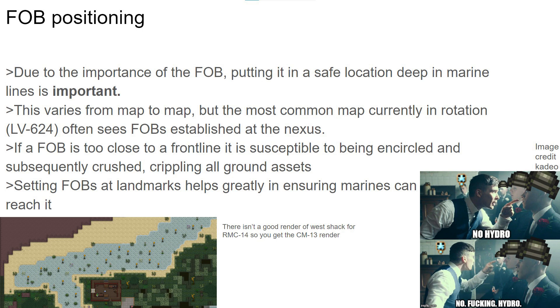This brings us to positioning. Ensuring the FOB is in a safe but also strategic location is important. Ideally, the FOB is placed in a spot that is both regularly traversed by marines, but not so close to the front line as to be encircled and completely crushed by Xenos, thus losing all of its assets. Good positions would be places like LV-624's LZ-1 or Nexus, due to their decent pre-existing defenses, common traveling, and proximity to resupply. Bad positions would be places like hydroponics or the lake shack in LV-624, due to their distance from resupply and general danger. The shack is also a bad spot due to how uncommonly it's traversed, even if it's right next to an LZ.